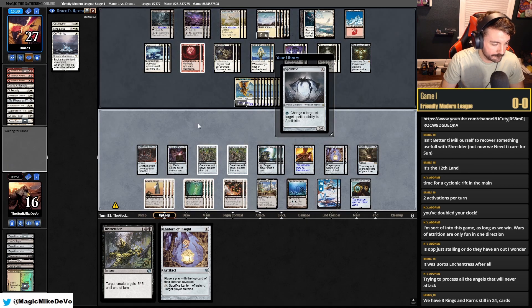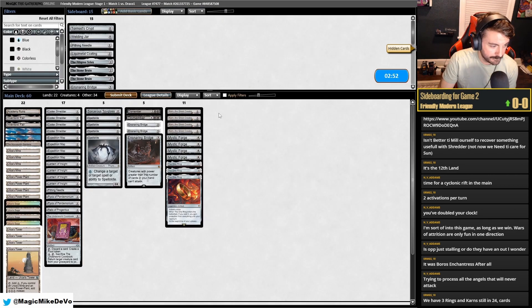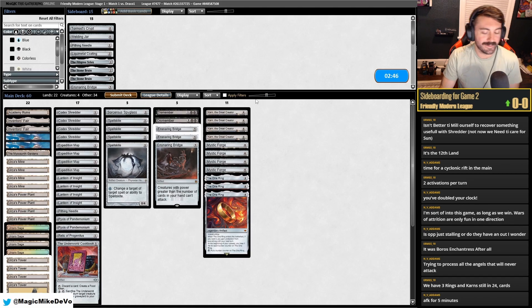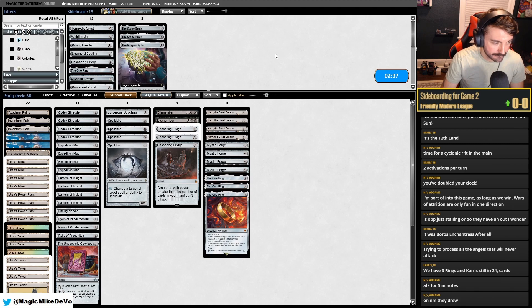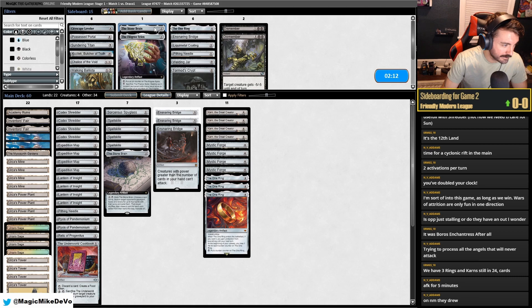Unfortunately we're down on clock. I know that sucks. The Suppression Fields were freaking terrible. Dismembers can come out for Stonebrains, I guess. Silex — maybe Silex is good.